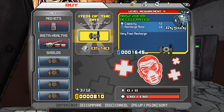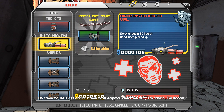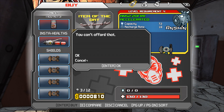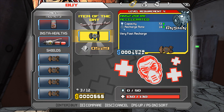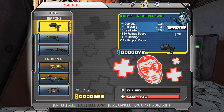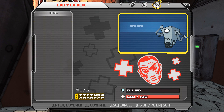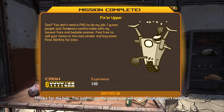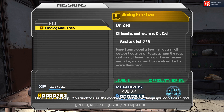They put the item of the day right here compared to before, and you can see the item you're looking at. The new interface is sick. We purchase a shield — apparently we're too poor for the good one. And of course, buyback is there as well. We turn in the mission and get an achievement.